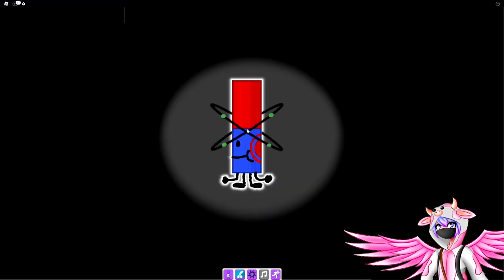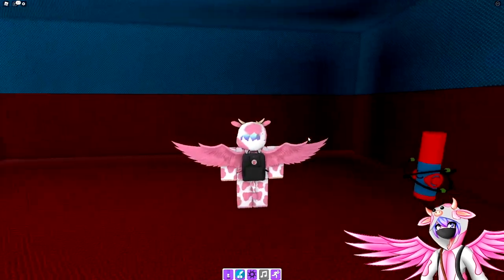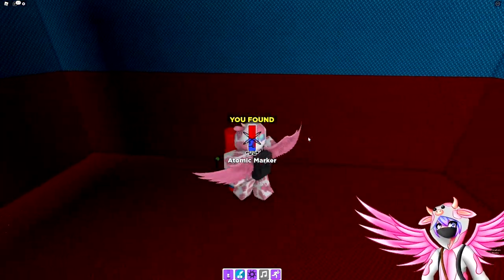And there we go — we now have the atom marker. It'll teleport you into this room where you can go ahead and grab it.